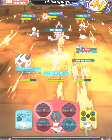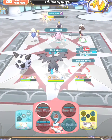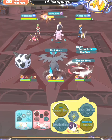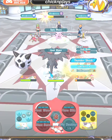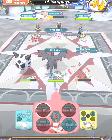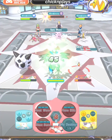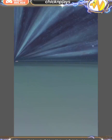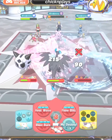Thundershock is also a one-bar move, so both Rotom and Glalie have one-bar moves, which means Charizard's sync move counter will continue to decrease and it can keep using its sync move. Rejuvenate 6 is going to increase that move gauge to help the team.